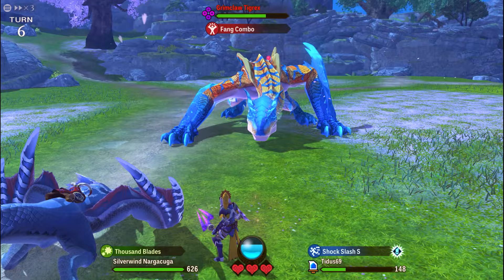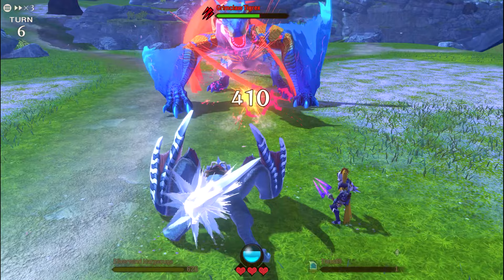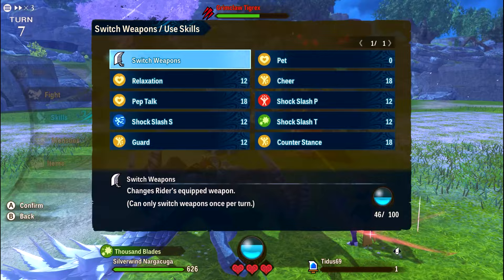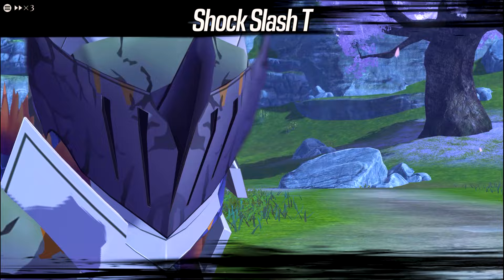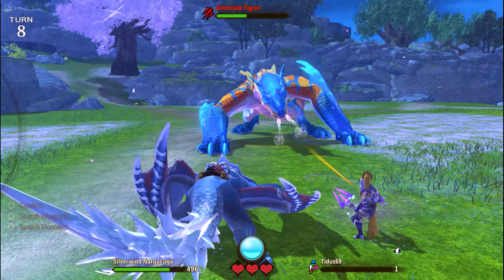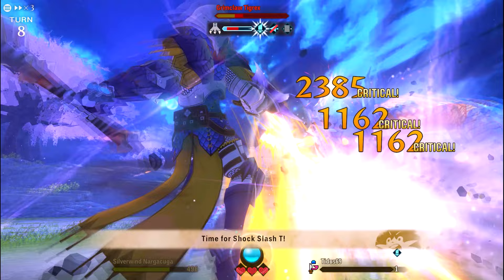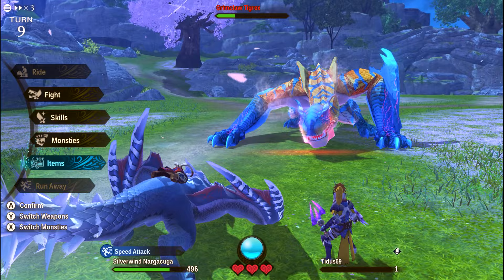Now that I have plenty of kinship and buffs, I start applying Bleed and using weapon skills. I spam Bleed with Nagakuga and have my rider exploit the Bleed — just look at that damage. Not too bad, right? I keep applying Bleed and exploiting the damage with my weapon, dealing another 4.5k damage. The rest of the fight is pretty much the same, so I'm going to speed it up.